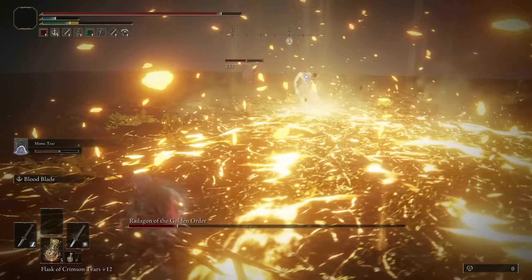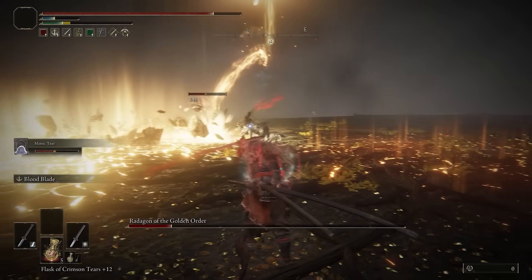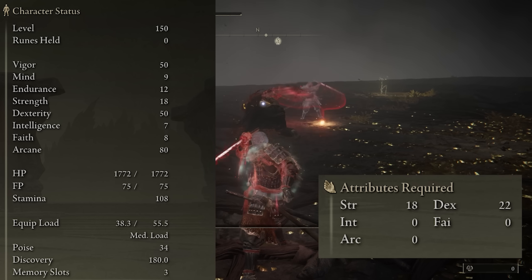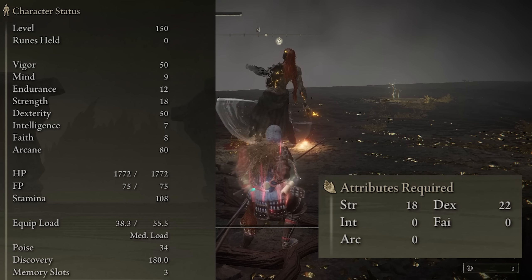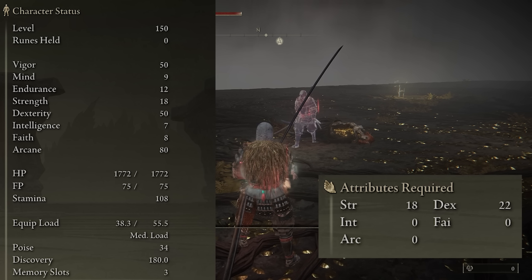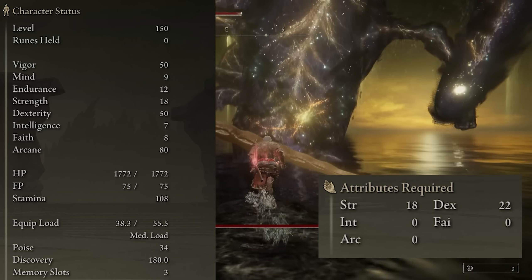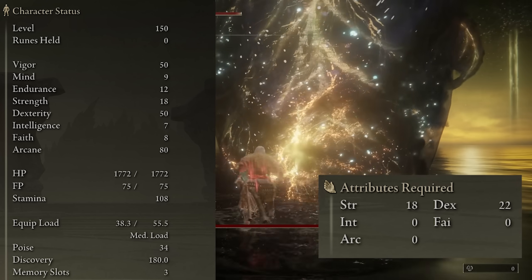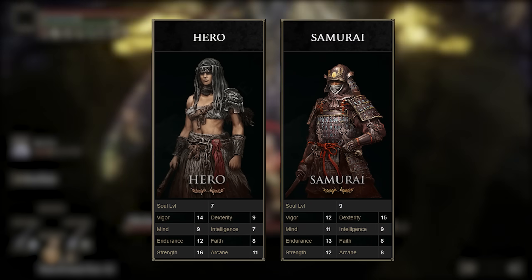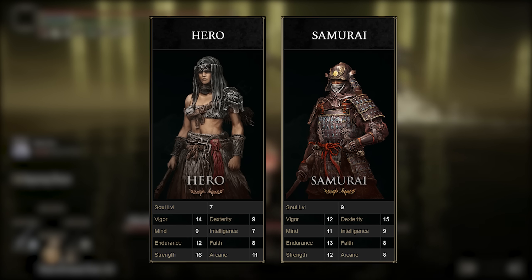Coming to the end of the video, we can finish with the minimum stats required. To use everything effectively in this build, you'll need at least 18 Strength and 22 Dex. Afterwards, I'd recommend putting most of your points into Arcane to increase your damage, bleed buildup, and Ash of War damage. Then you could put points into Dex, since that will also increase our basic attack damage on both katanas. You don't need to put any levels into Mind, since the Ashes of War we use barely consume any mana. The starting character you'll want to use to match this build exactly is the Hero class. You could pick the Samurai since that comes with some items we use in this build, yet you won't have the exact same stats.